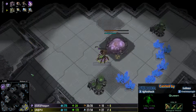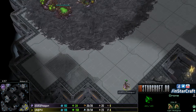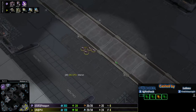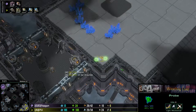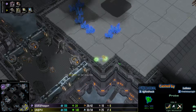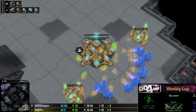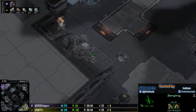The hatchery expansion has been taken and is halfway finished. He's getting the second Queen out. Those four Zerglings on Nimbus - it's a larger map - you can just distribute them all over the map to check if the opponent is sending probes out somewhere, like he's doing right here at the fifth expansion at the 9 o'clock position. But he barely misses that probe.